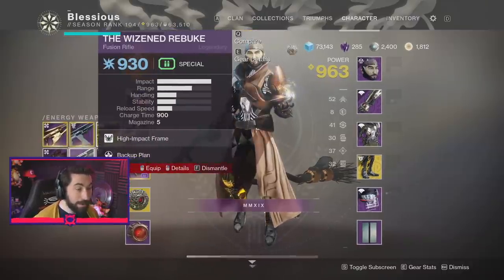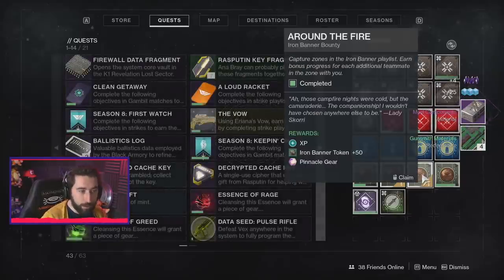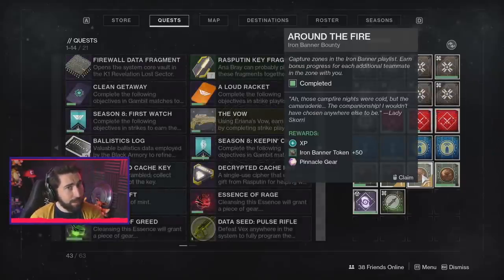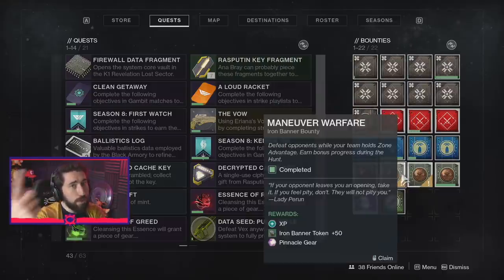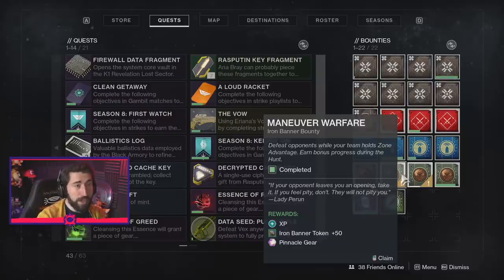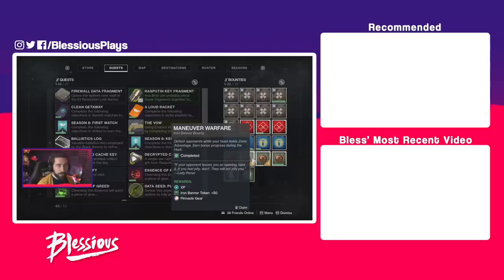If we're gonna go into Iron Banner, here's the real setup: Recluse, Mountaintop, and Hammerhead. That's how you really do Iron Banner — not the way I was doing it. Anyway, happy Iron Banner! Just a reminder: don't open your pinnacle gear yet, because on Thursday new pinnacle gear is plus two instead of plus one. Just wait until Thursday — that's only if you're watching this on November 5th or 6th, 2019. Peace out dudes, catch me daily at Twitch.tv/Blessius. If you enjoyed this video, give it a like and subscribe. Take care, cowabunga!